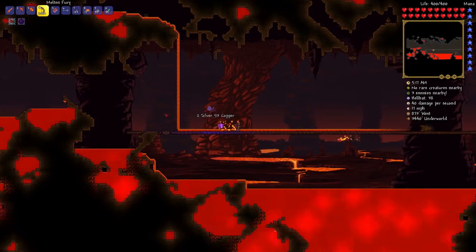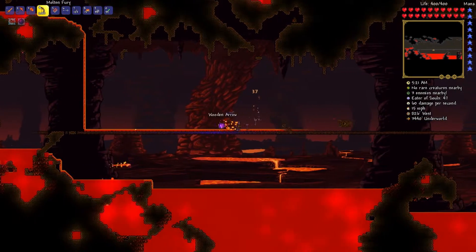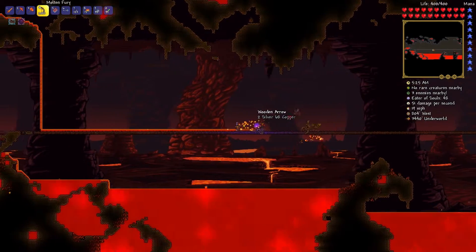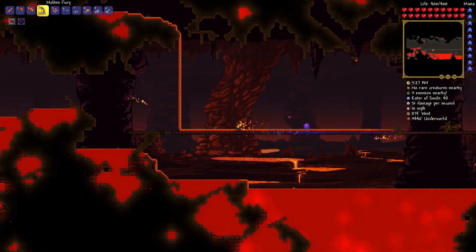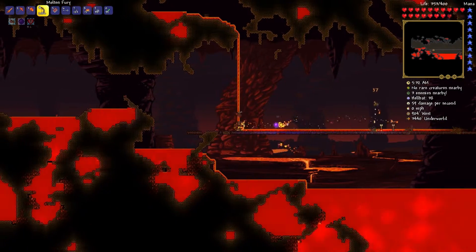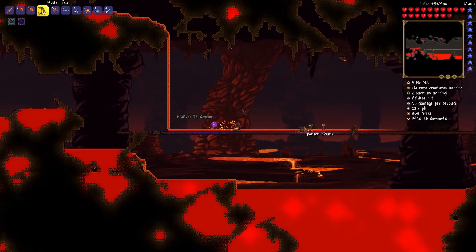I've placed down some Ebonstone blocks so some Eater of Souls are spawning, but that might actually make it easier because these guys are easier to take on and don't do as much damage as the Hell Biome enemies. I really want to avoid taking as much damage before I summon the Wall of Flesh.